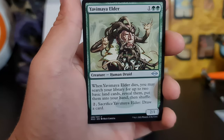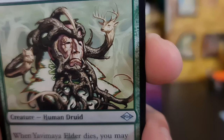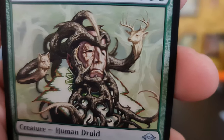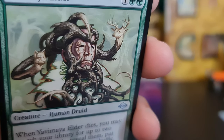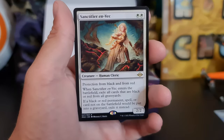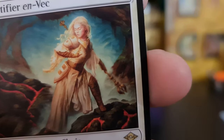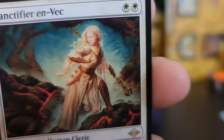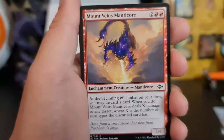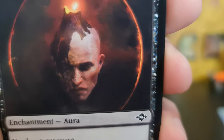Yavimaya Elder — that looks like Professor X, almost. Makes it look great. Sanctifier en-Vec. Definitely Two-Face.